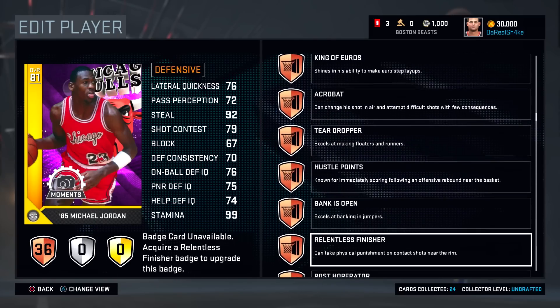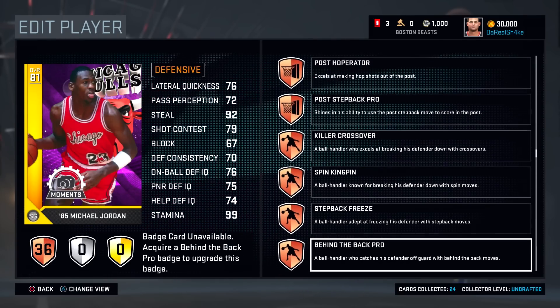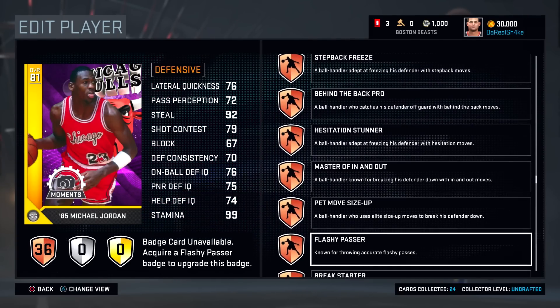The contact dunk is 75, so not too bad. He's got a lot of badges — 36 is a ton. I bet if you upgrade these badges it's probably a lot better.